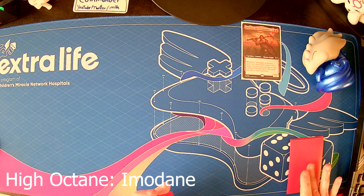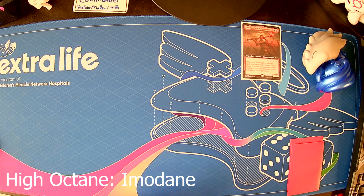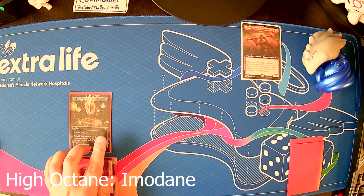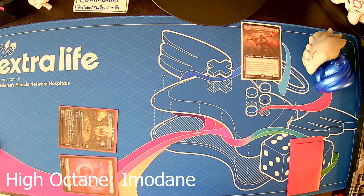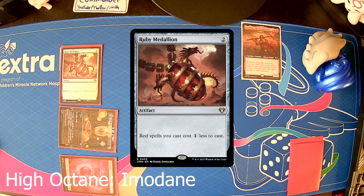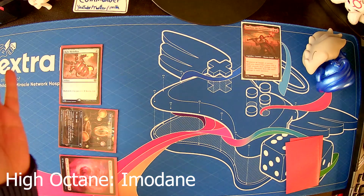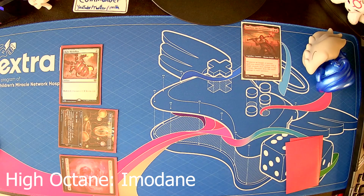For turn one, obviously you're going to draw a card, but we're going to play a land. Tap that into a Sol Ring. Tapping the Sol Ring into a Ruby Medallion — so red spells cost one less to cast. Obviously Imodane is a mono-red deck, so that's going to come in really handy. We pass turn. It goes around the table, everyone plays a land, and everyone's making jokes about the crazy turn one play, and it comes back to us.